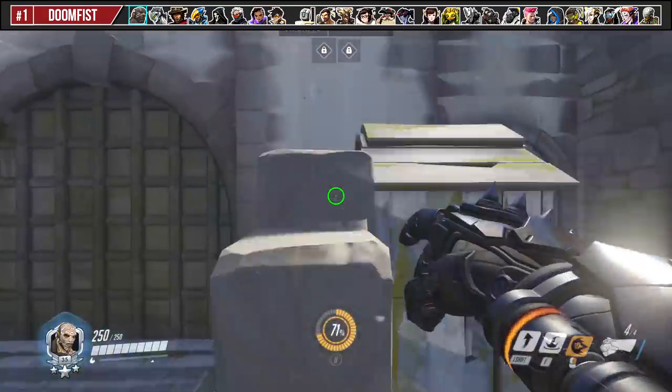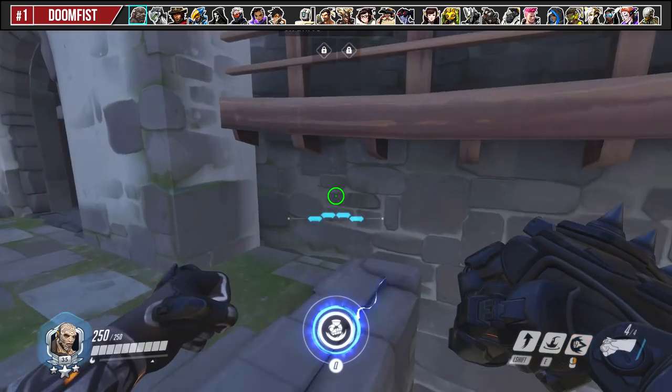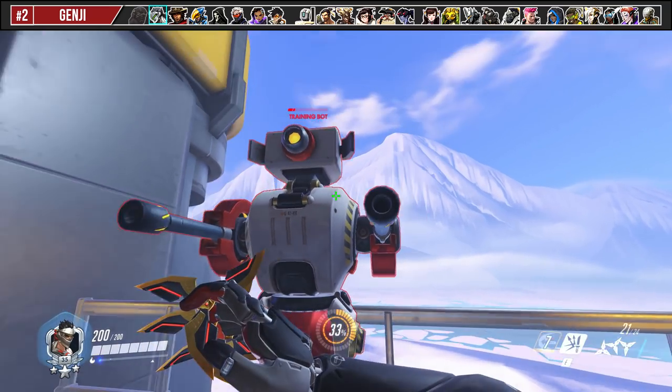For Doomfist, you can gain vertical height with your Rocket Punch if you cancel it with a jump as soon as you come into contact with objects that are slanted and angled.